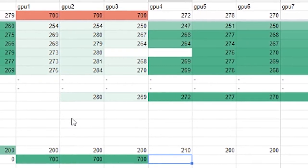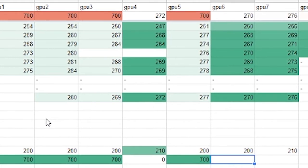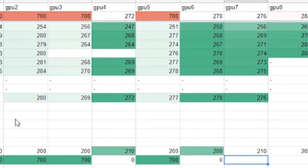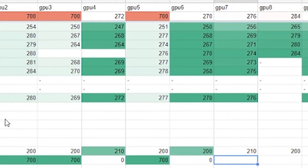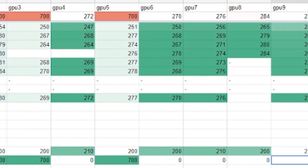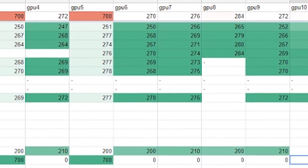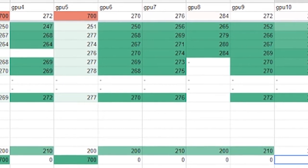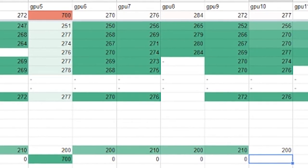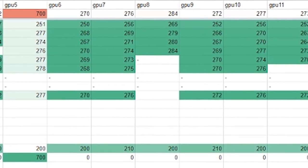Reading through the memory settings per GPU: 272 is 0, 278 is 700, 270 is 0, 276 is 0, 284 is 0, 272 is 0. So far memory at 0 or 700 — that's interesting. 277 is 0, 273 is 0. So now when you go into Simple Mining, you take all those numbers with a comma in between.